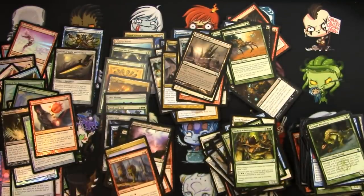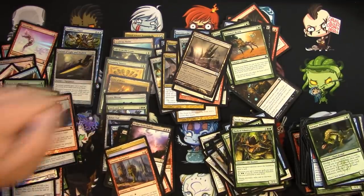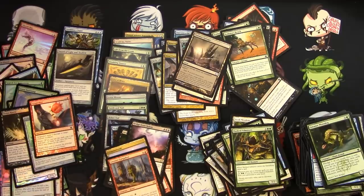That was it — we only got two mythics, which is a bummer. But we got a Doubling Season and Life from the Loam, and some other stuff. I'm going to scan it all up and we'll see how I did.